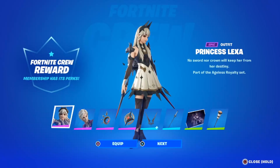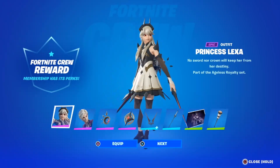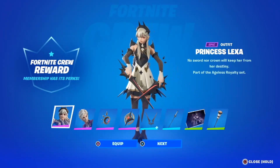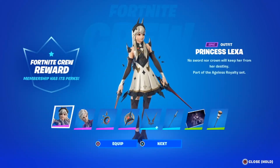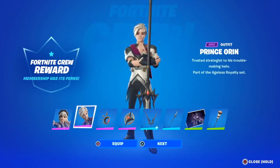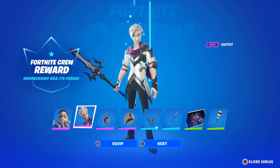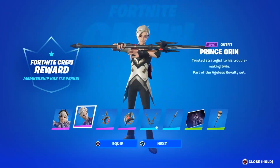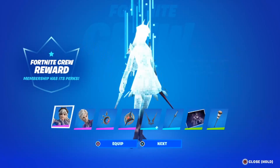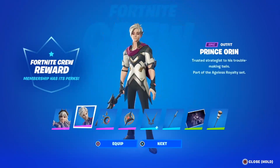I got the whole set of the crew skins — you get two crew skins, which is cool. Princess Lexa is a super cool skin. I can't believe they give us two skins in the crew pack. 'No sword nor crown will keep her from her destiny' — part of the Aegis Royalty set. And you have Prince Oran — looks like he has a little animation there. It says 'trust strategies to his troublemaking twin,' also part of the Aegis Royalty set. So my guess is Princess Lexa and Prince Oran are twins — brother and sister.